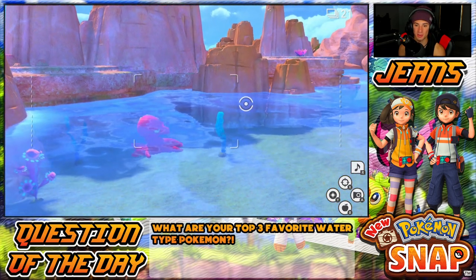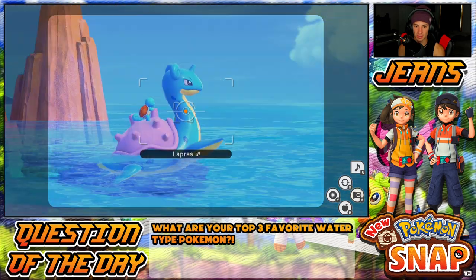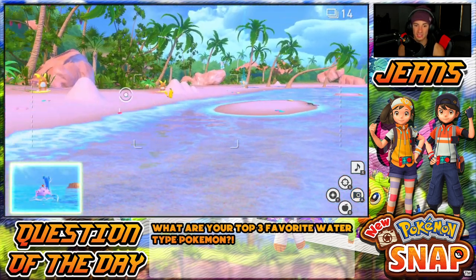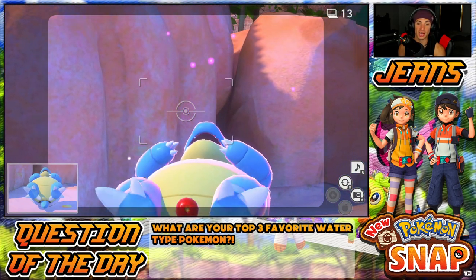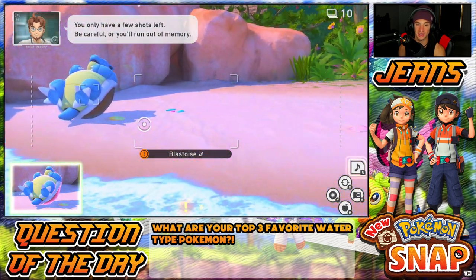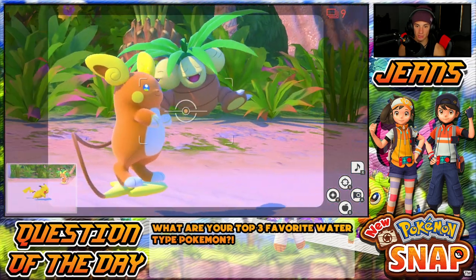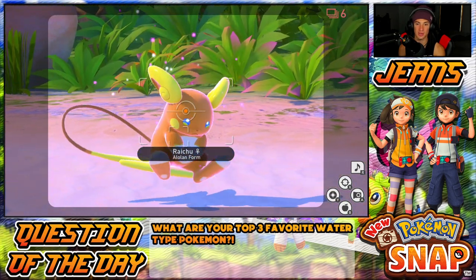We got Lapras coming around the corner. Oh yo, I didn't even know Stunfisk was down there just chilling. Lapras with Squirtle on his back - can I even get a picture of that Squirtle with the Illumina orb? That's so tough. Squirtle on the back, Pikachu - bro, Blastoise! This is my first Blastoise encounter! We got Pikachu chilling here, some Sandygast as well, and a Luvdisc. Six photos left and I'm so glad we got that Blastoise.